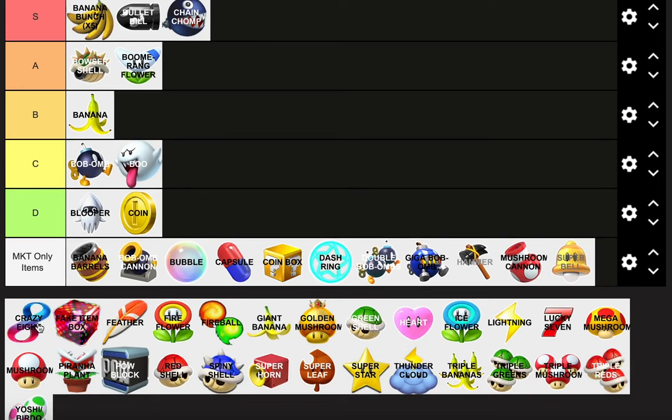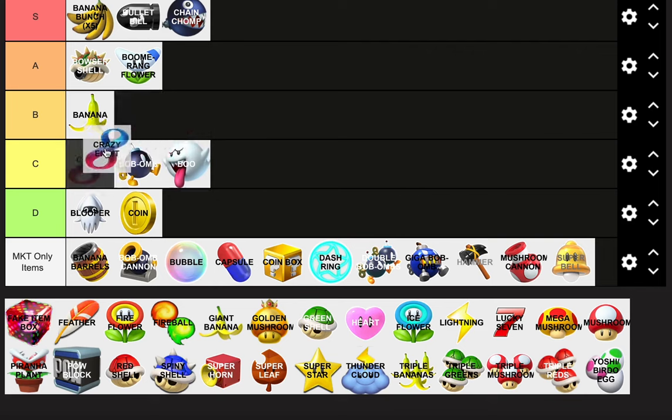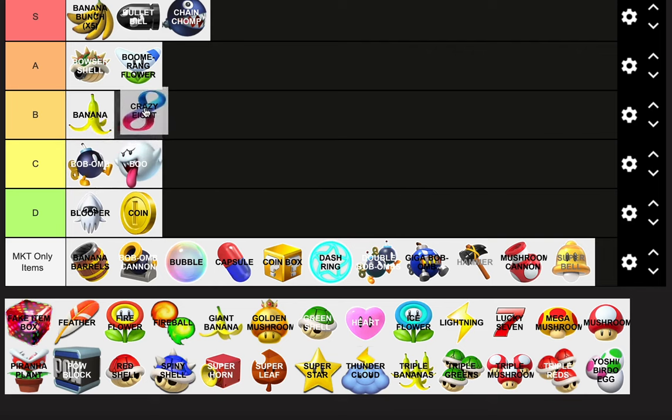The Crazy 8 — everybody's mentioned it's not even that great. Compared to the Star, it's only slightly better because you get more items. Every time I use the Crazy 8, I just spam it. Is it a good item? Not really, but I'd put it in the middle — slightly above where the Star would be.